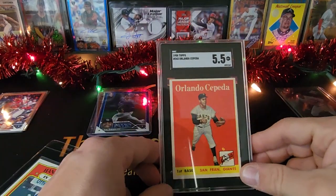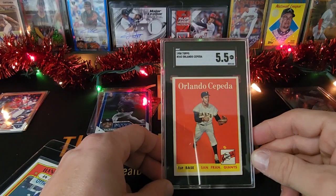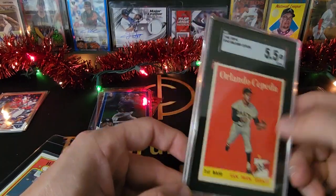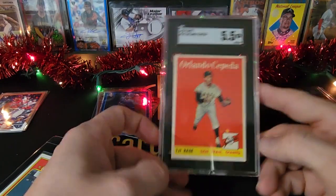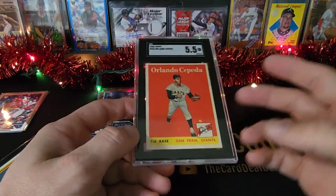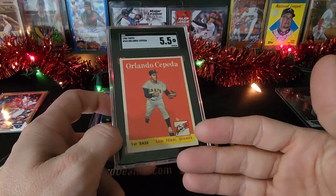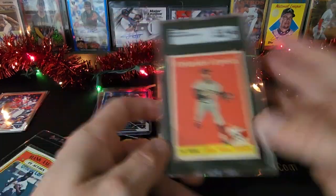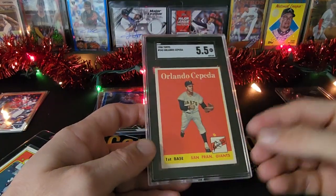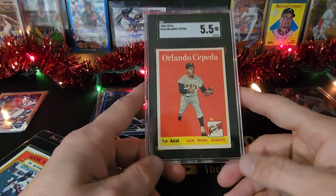There's a Cepeda Rookie — the Baby Bull. I've got the Baby Bull inscription on his autograph. Pretty cool. So will I upgrade again? I'd have to find something with really white borders to jump into something else. But that's what I do — I tend to take cards I've had for years and throw in maybe 50 more dollars toward the card I had to acquire this one, then sell the other one. You're not really buying another card for several hundred dollars; you're just adding to your initial card to make it a little bit better.